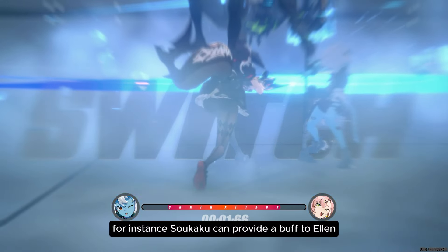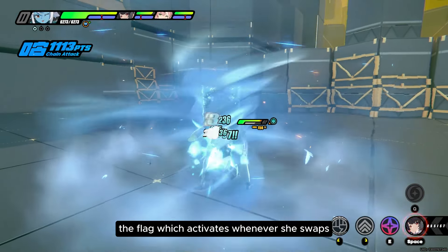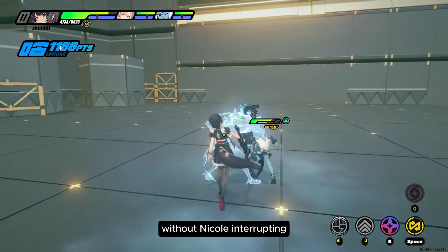For instance, Tsukaku can provide a buff to Ellen whenever she uses her Fly the Flag, which activates whenever she swaps, without Nicole interrupting.